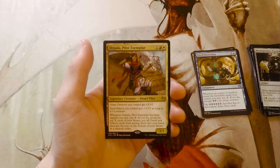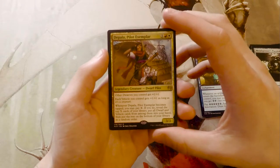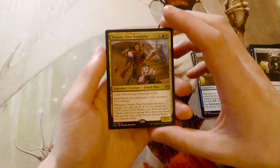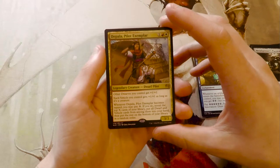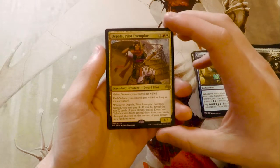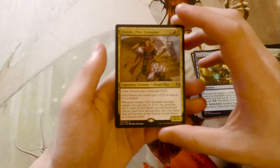Our rare is Depala, Pilot Exemplar. This is a legendary creature — Dwarf Pilot — a 3/3 for three mana, one red and one white. Other Dwarves you control get plus one plus one. Each Vehicle you control gets plus one plus one as long as it is a creature. And when it becomes tapped, you may pay X — if you do, reveal the top X cards of your library, put all Dwarf and Vehicle cards among them into your hand, then put the rest on the bottom of your library in any order.